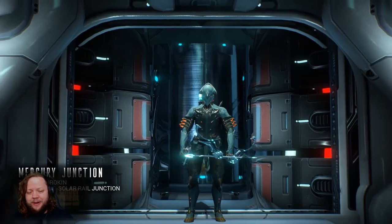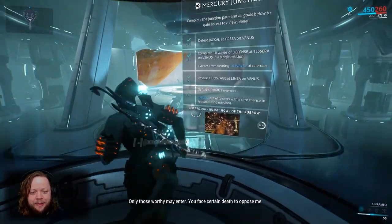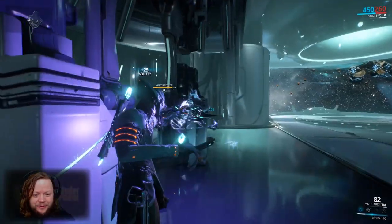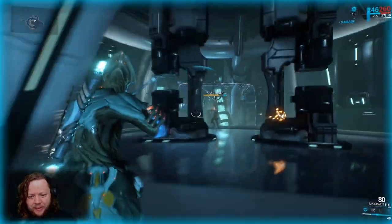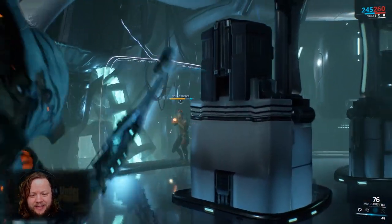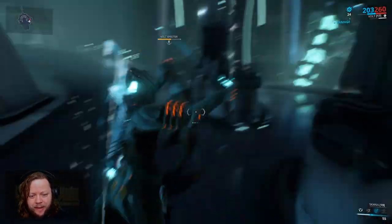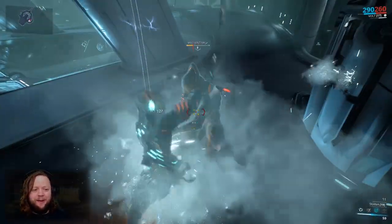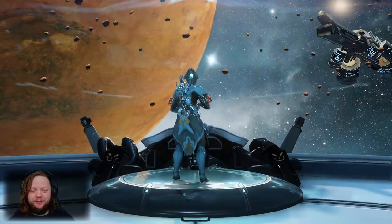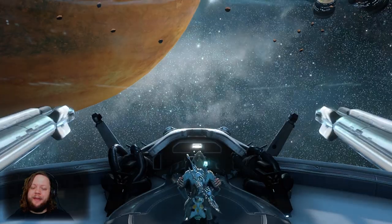The Mercury Junction is now unlocked. Opening the door — and who are we fighting? It's a Volt! Hey, a fellow Volt. He's smarter though — he dropped his shield for increased damage through it. We'll avoid the shield and slash away at him while waiting for it to go down. Junction complete — we now have access to Mercury!